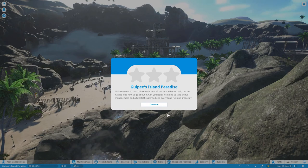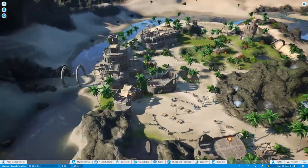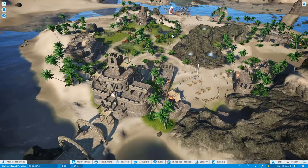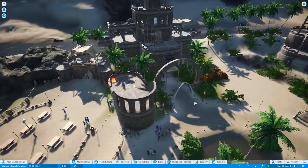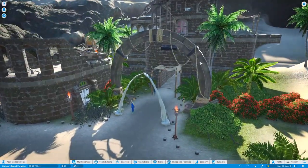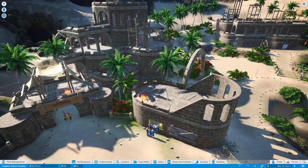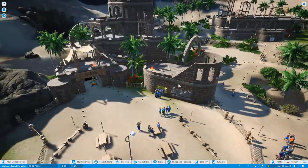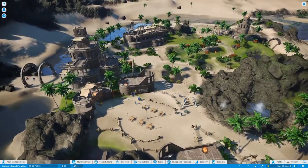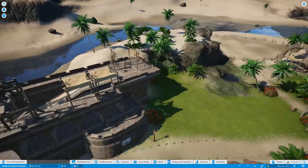It's going to take skillful management and a full staff roster to keep everything running smoothly. This is a really cool looking park — we've got a nice pirate-y theme, which is really fun, which means we'll hopefully be able to get the Whirly Rig because I love that ride.